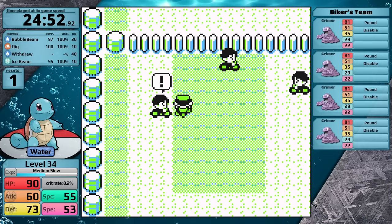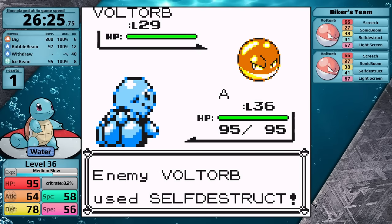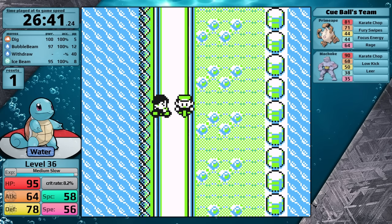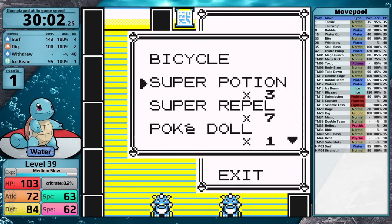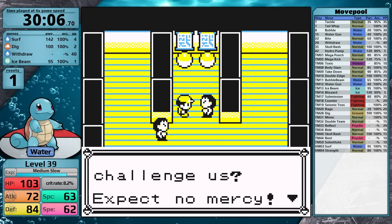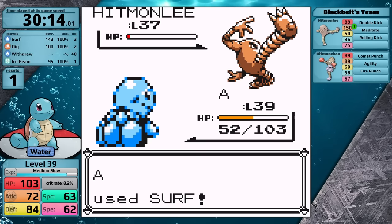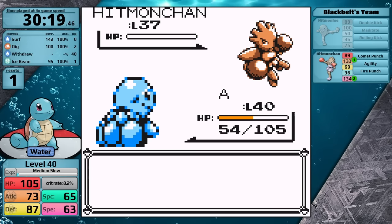Then on Cycling Road, I fight optional trainers: the guy with four Grimers, the guy with the Weezings, two Fighting-type trainers right by the grass patch, this guy with two Voltorbs — you have to save in front of this fight because the Voltorbs are faster than Squirtle and Self-Destruct does a lot — then a biker with two Fighting-types, and then the guy with all of the Koffing and Weezing. Continuing my training in Saffron City, I fight the Fighting Dojo trainers. The Dojo Master requires a save — turn one he uses an X-Attack on Hitmonlee, then goes for Rolling Kick because it is going to survive a hit from Squirtle. This does half. If it gets a critical hit or attacks twice, Squirtle can have a reset here. Luckily, in this run I don't.